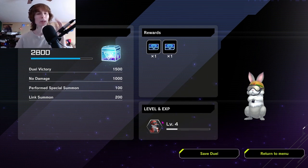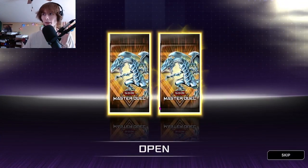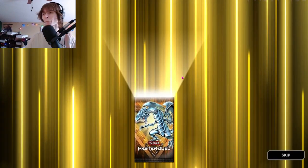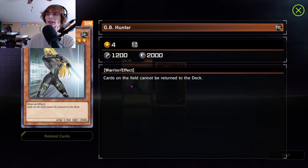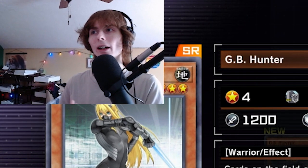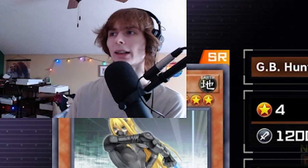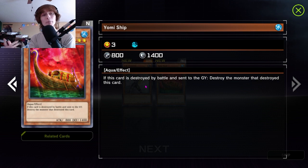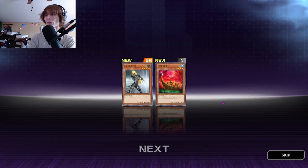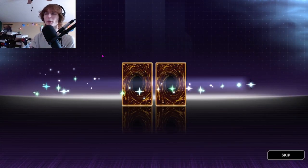We got two packs! Let's go open those things up. Heading into our two legacy packs, I'm looking for anything generic that'll help us. GB Hunter — cards on the field cannot be returned to the deck. I may run this card because it is a warrior. I could be moving into a warrior themed deck because that 2000 defense is not bad. Yomi Ship isn't bad removal either, we may throw that in.